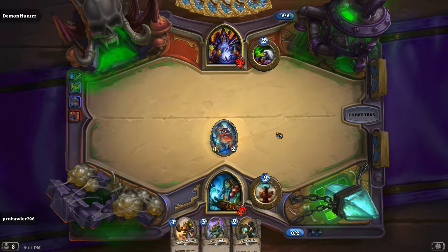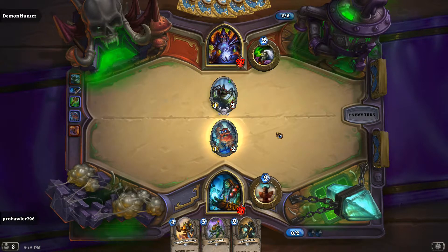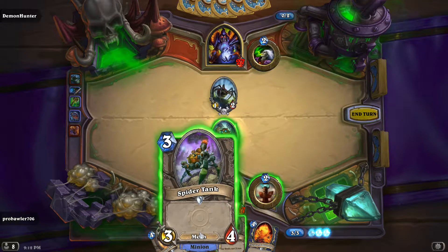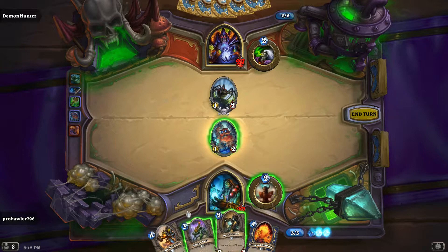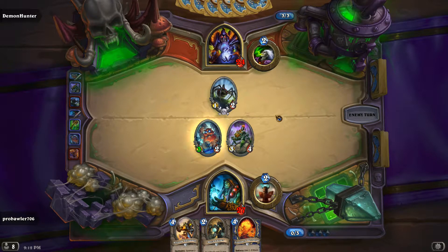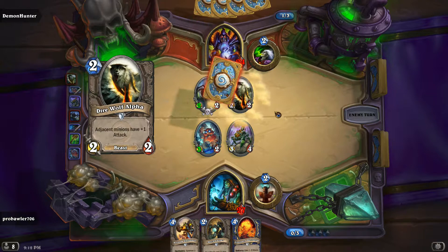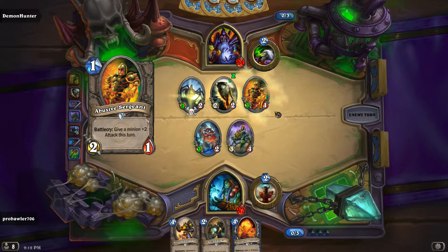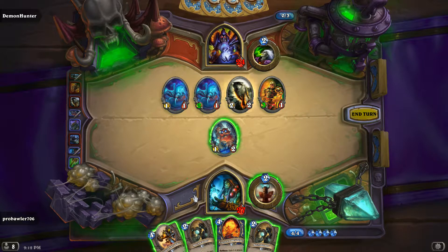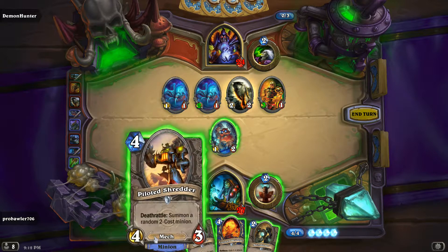He's going to drop his Haunted Creeper. Spider Tank is probably stronger but I think Spider Tank can play better here — puts more pressure on him and it prevents him from tapping down as much. We can get him low. Oh wow, that was really good — so this is just straight-up Zoo, no surprises there. We actually do not run Lightning Storms in this deck either. I'm just going to Fire Guard here — I want to buff up this guy and kill his Shredder.